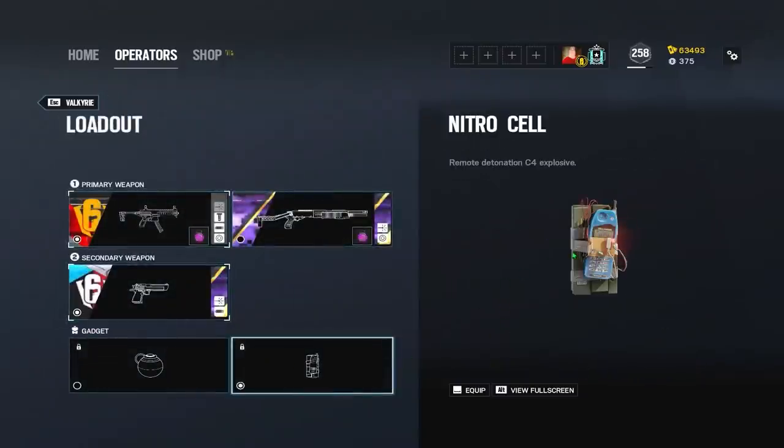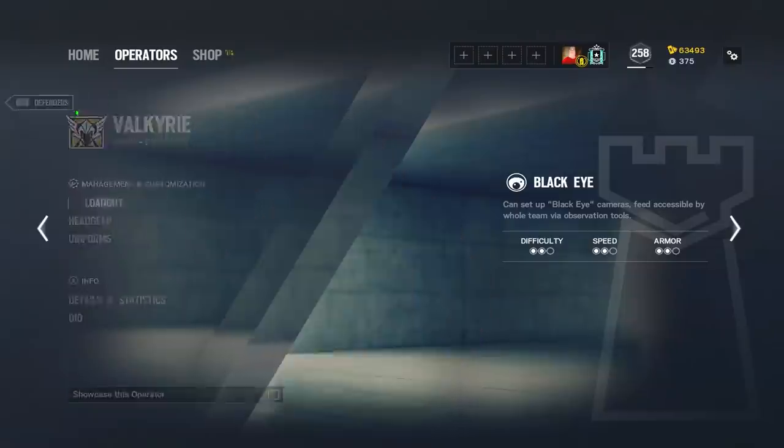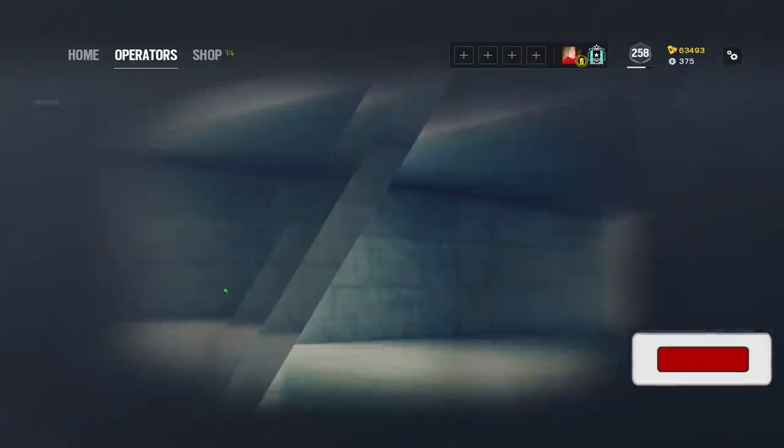Starting with the similarities, both of these ops bring a Nitro Cell as an option for their secondary utility, but that's where the similarities stop. As their other options, Valkyrie can also choose to bring a set of impact grenades for rotates or impact tricking any hard-breaching utility. With Mozzie, he can choose to bring a set of barbed wire.